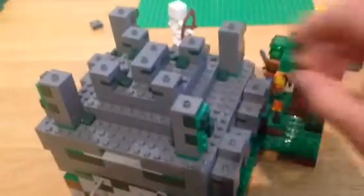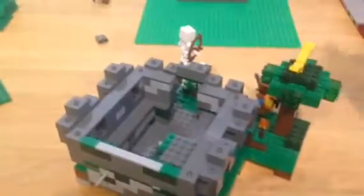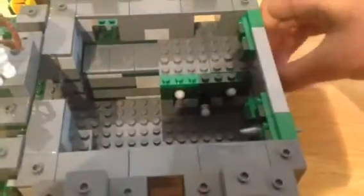Let's see the inside. The roof of this thing comes off very easily—you just pull it right off—and then you get to look at the temple inside. It has the levers, or switches, and the firing arrow contraption. You flip the switches, and if you get them the right way, it'll open a nice chest with goodies inside. We've got one diamond, one emerald, and a bone, but it comes with extras of all those pieces, which is pretty cool.